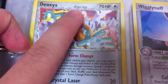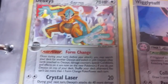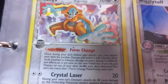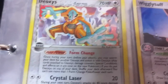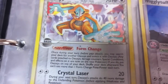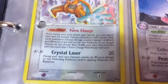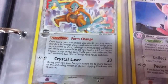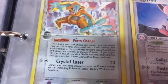Deoxys — this is the first delta species card we've seen. For those who don't know, delta species happened towards the end of the last series of EX sets where they took Pokemon and gave them a new type. It was a really cool mechanic I kind of hope they bring back. So we have a colorless Deoxys, and the thing with delta species is they keep their original weakness, which made for some pretty interesting matchups.